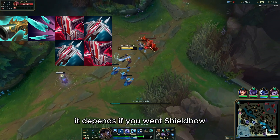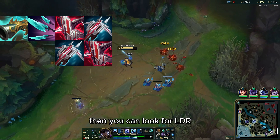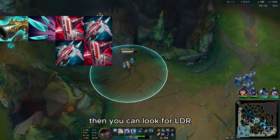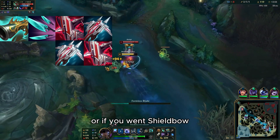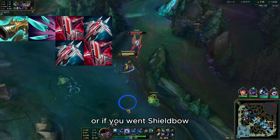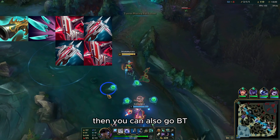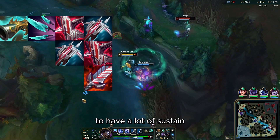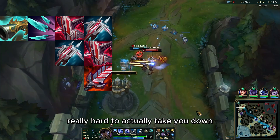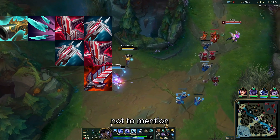If the enemy team is mostly squishy and you need survivability, go Shieldbow — especially since you already get armor penetration from your passive by default. For your fourth item: if you went Shieldbow third, look for Lord Dominik's, and if you went Lord Dominik's, look for Shieldbow or Bloodthirster for lots of sustain.